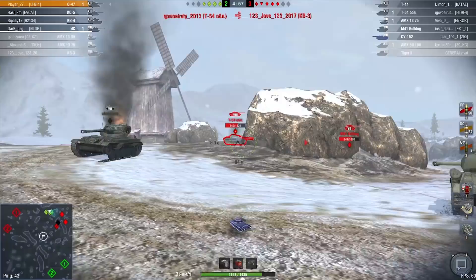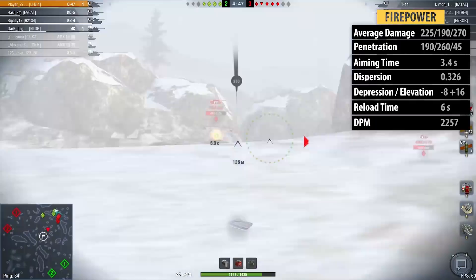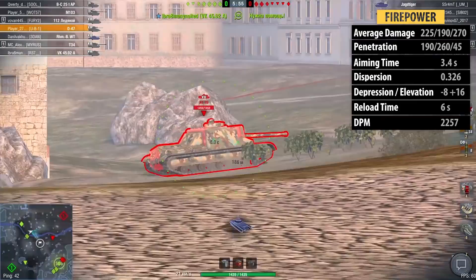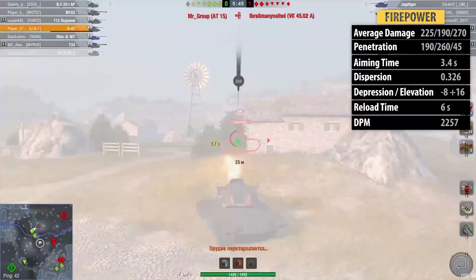The best feature of this tank is probably its gun. It's very accurate, very capable of pulling some impressive snapshots off. 225 damage with the AP, 190 with the APCR and 270 with the HE. Penetration values: an impressive 190 on the AP, 260 on the APCR and an average 45 on the HE. The optimum circumstance is using that 8 degrees of gun depression.